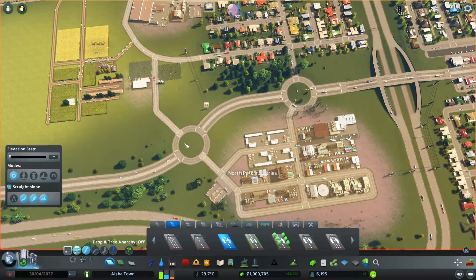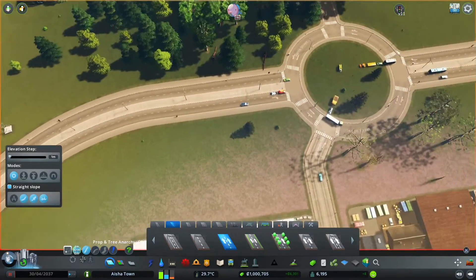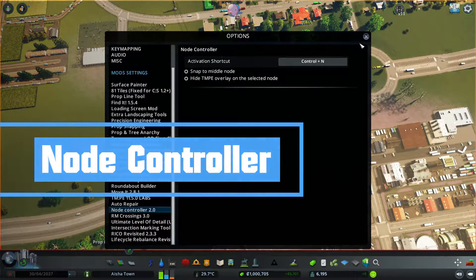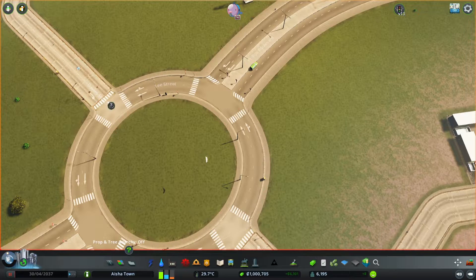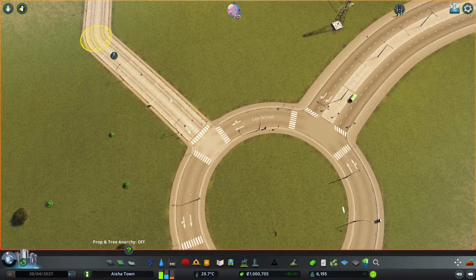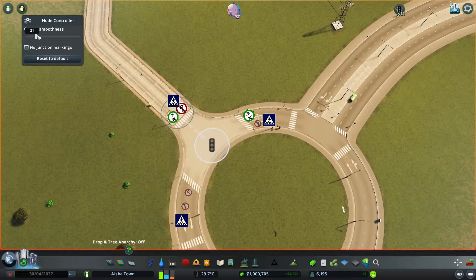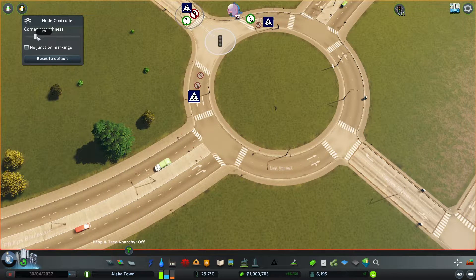Having four-way crossings is not ideal. So we've built the roundabouts — they do have a nice size. I could have made them slightly smaller, but I've kept them all at the same size. Now there's another mod called Node Controller 2.0. This is a really nice mod — using it, I'm able to build this roundabout without having to use road anarchy or anything like that. Basically, I want to make it smoother around here. I think a value of 20 should be fine.